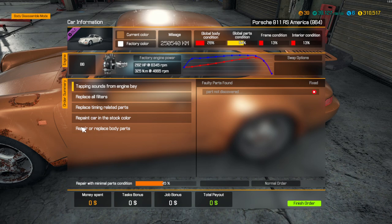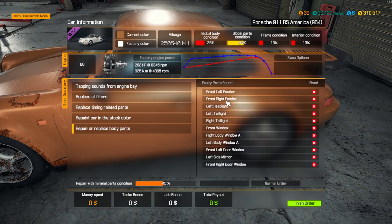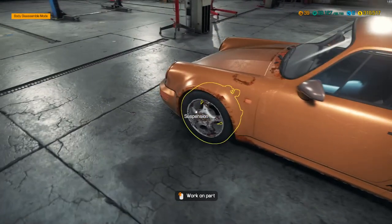Usually I do the engine stuff first, but today I'm going to do something different and do the body first — it sounds fun. The current color is copper, and the factory color is going to be white. So this is going to turn from copper to white, but first we're going to fix the body panels. Front left fender, front right fender, left taillight, left headlight, right taillight. We've got all the lights except for the right headlight.